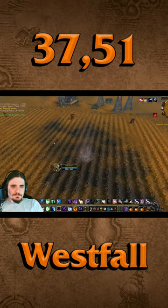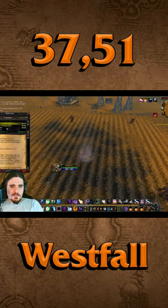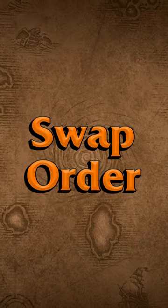I ran to the farm at 37.51 and I clicked the pile on the ground. If you're Alliance, you would start in Westfall and then go to Camp T after this.